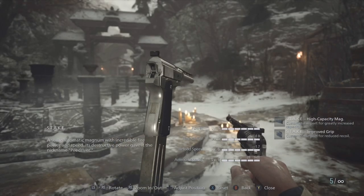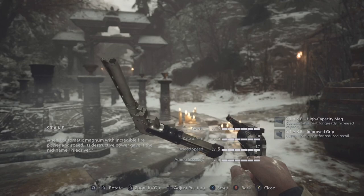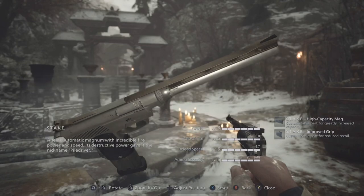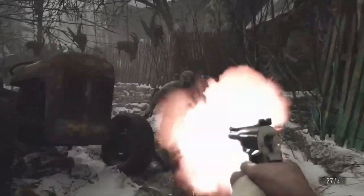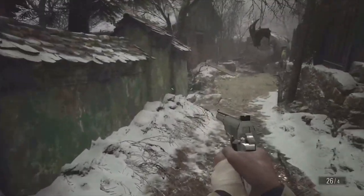Number 4 is the Stake Magnum. This is probably the coolest looking Magnum I've seen in a Resident Evil game — it looks like something straight out of a Terminator movie. This thing can fit almost 30 bullets with everything maxed out and is probably the most powerful gun in the entire game. That's all I really need to say.